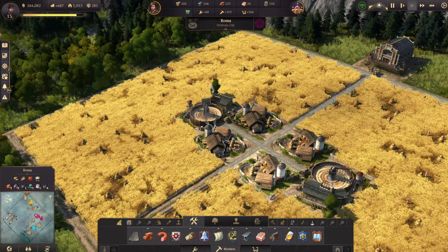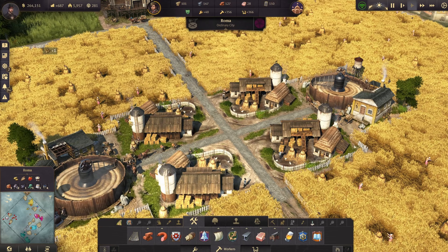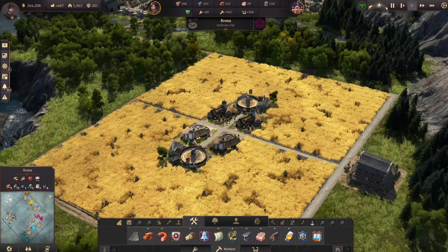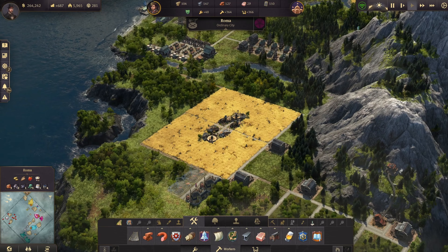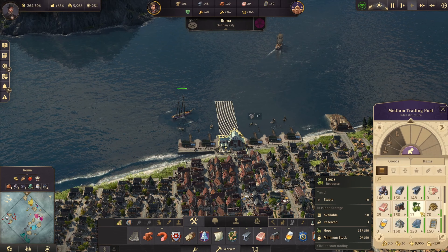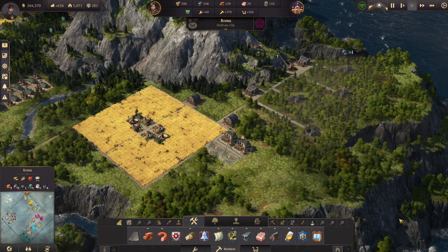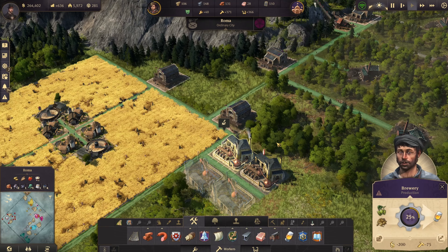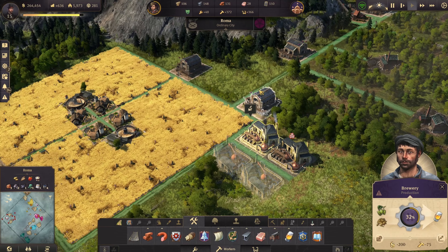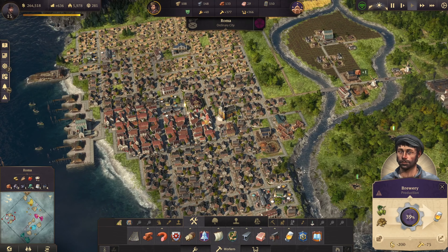This is a little bit of a beauty build thing for me — I kind of like putting paved roads and streets in between farm fields. I really like this look. So we should be getting our first shipment — and yes, we have our first hops. That is fantastic. That means these guys are going to start producing the beer, and they already are. Very simple — they're going to provide it to our people.